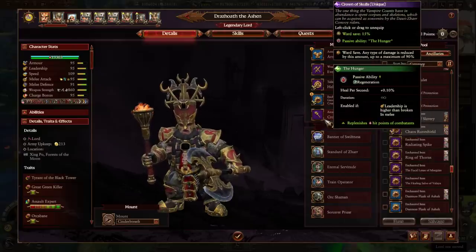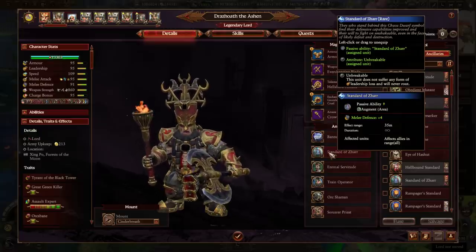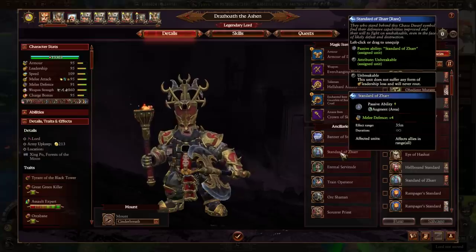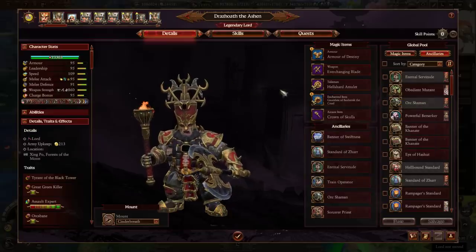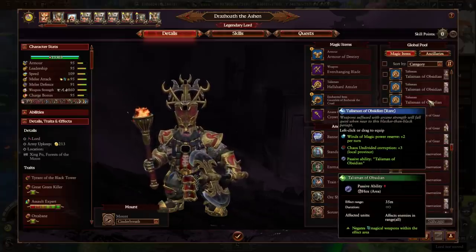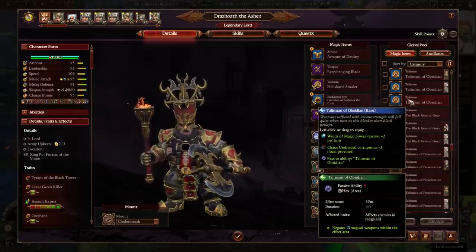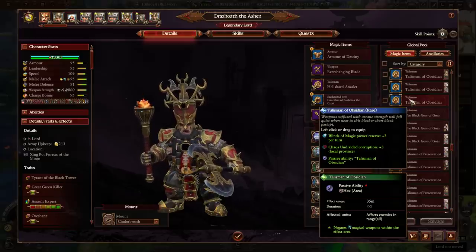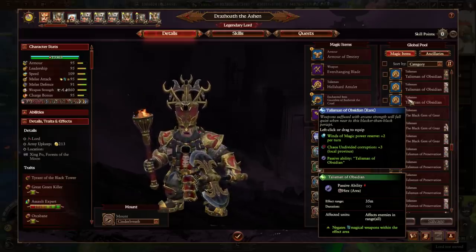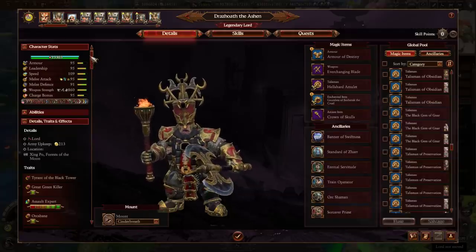For Arcane items, you definitely want the Crown of Skulls for 15% ward save and a passive ability. He doesn't seem to have the Banner of Contempt, which can give an extra 10% physical resistance — we didn't really need the unbreakable trait and you can get it by defeating Gotrik. Considering we were at max physical resistance anyway, that was fine. The Talisman of Obsidian is worth considering if you're going against loads of magical attacks — it negates magical weapons within the effect area, ensuring everyone fighting you in melee is always using physical attacks.